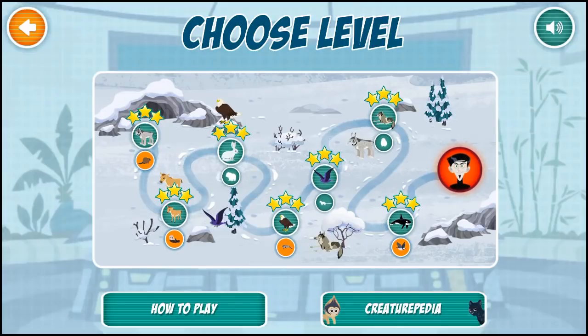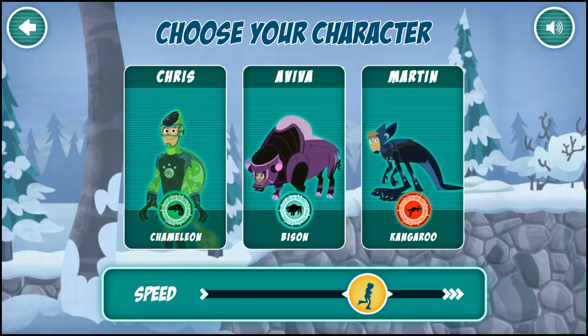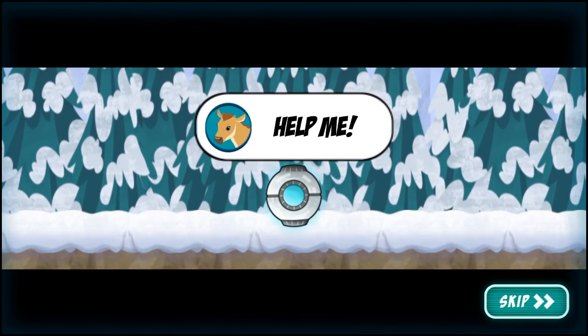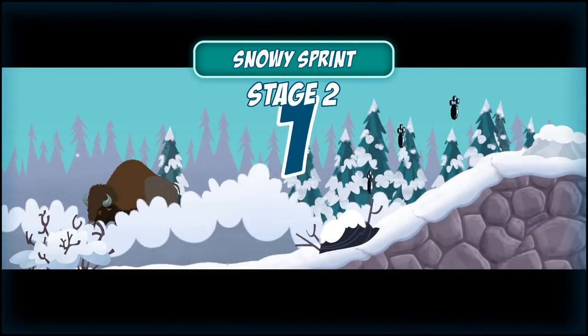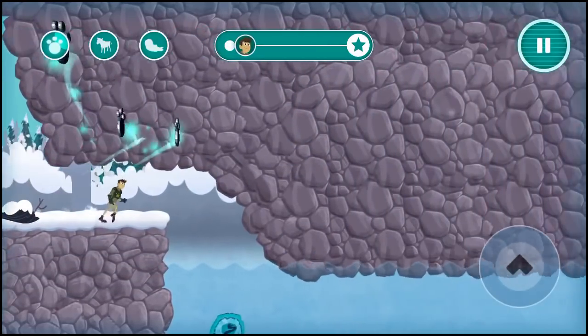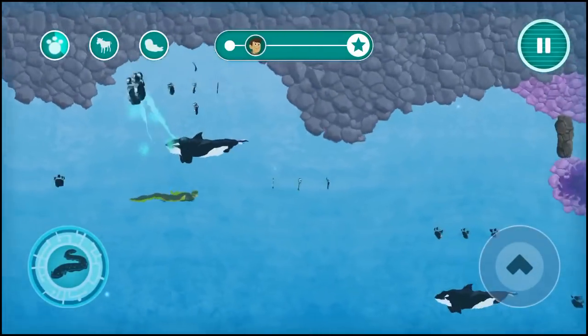Choose a level to play. Choose the character with the creature powers you want to use. To the creature rescue! Look out for the stellar sea lion!